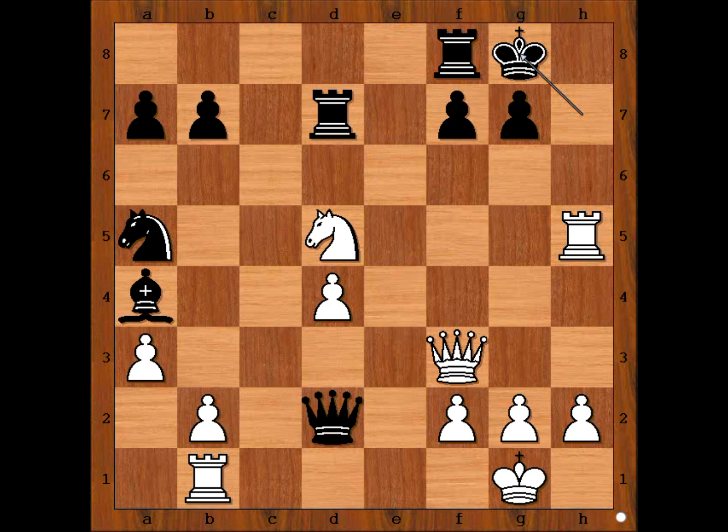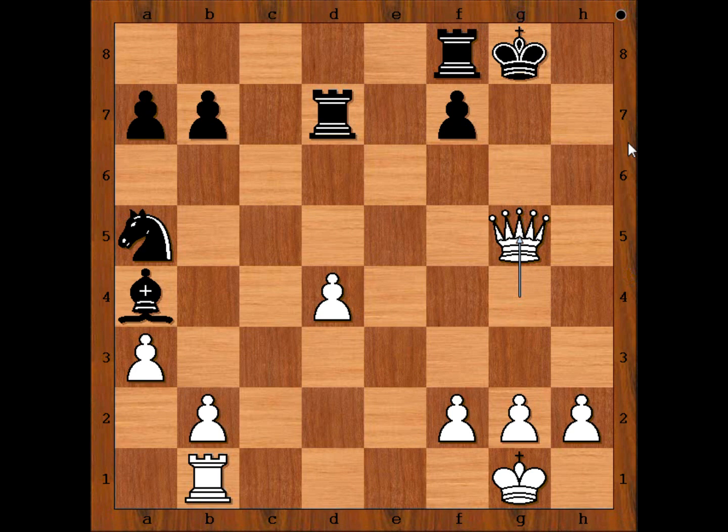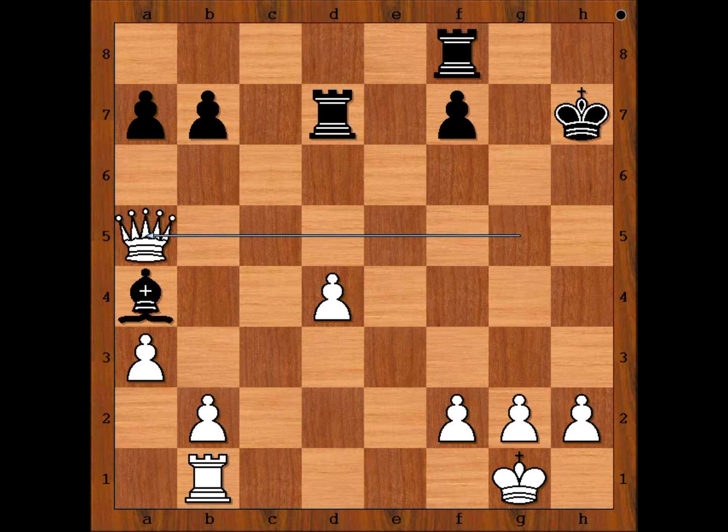Akobian found an even more brilliant continuation. Knight to f6 check. Pawn takes Knight. Queen to g4 check. And Black's queen said you will get my king only over my dead body — Rook takes Queen. Pawn takes Rook check. King to h7. Queen takes Knight on a5. Black resigned.